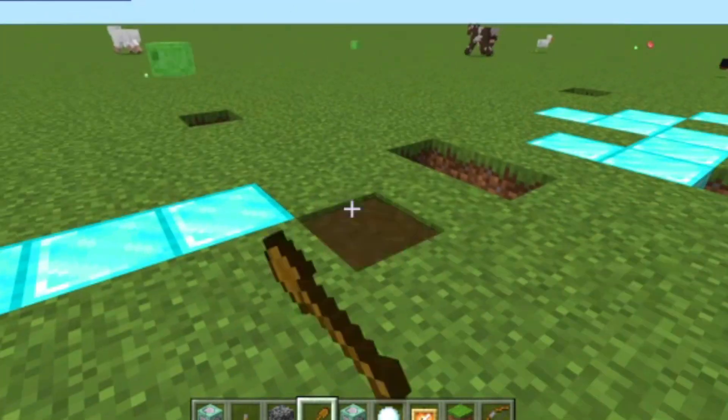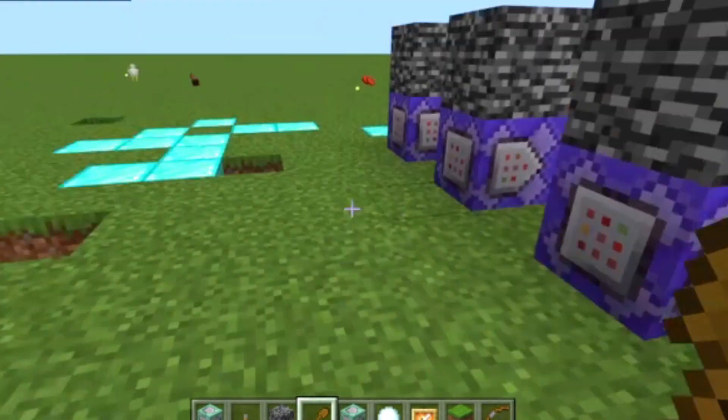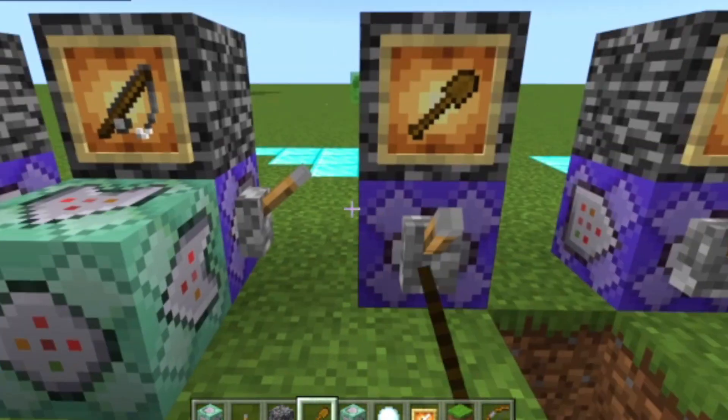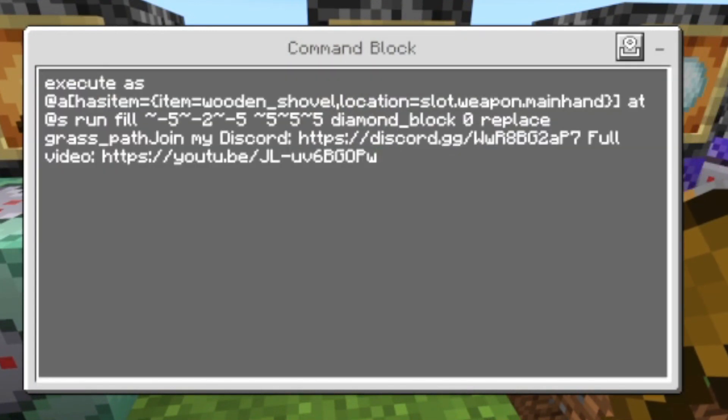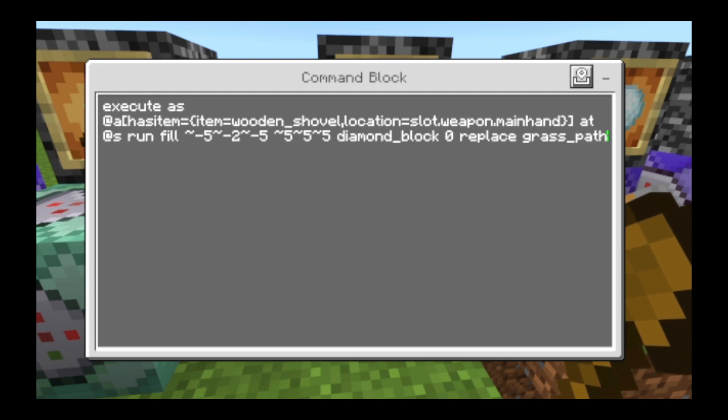This command block makes a shovel create diamond blocks — that's why there are diamond blocks up there. I forgot to replace them. That's the command. Sorry for my Discord link — you can join the 'What Is Good' server by the way, it's linked in the comments and in the description.